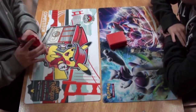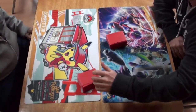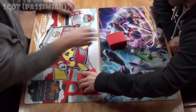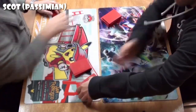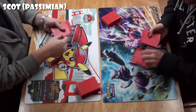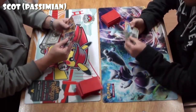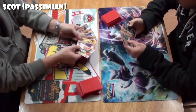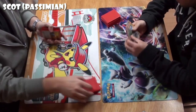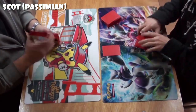We've got a doozy for you. Remember, this is the very first day that Sun and Moon is legal for tournament play — literally the Friday it became legal. On the left, we have Scott Simmons, a very experienced, very good UK player. Regular fixture at Worlds, got top four at the European Challenge Cup. He is playing Passimian, one of the most hyped new decks from this new format. Check out my video about Passimian in the description if you want to learn more.